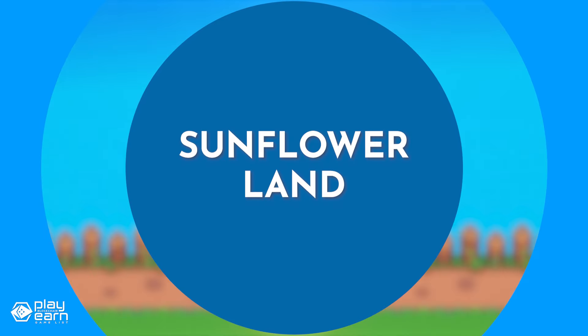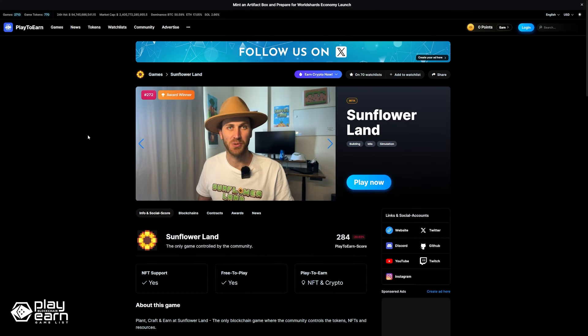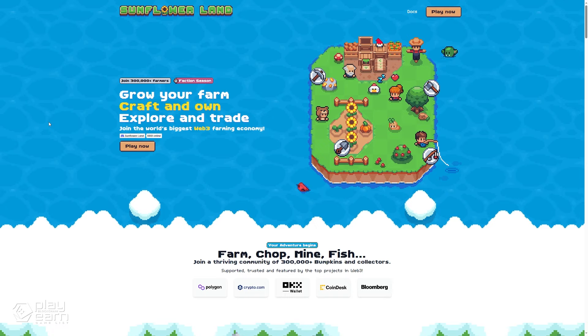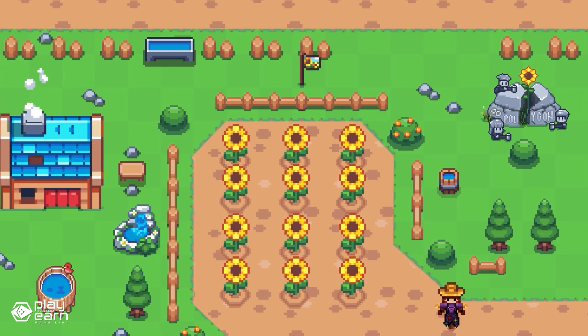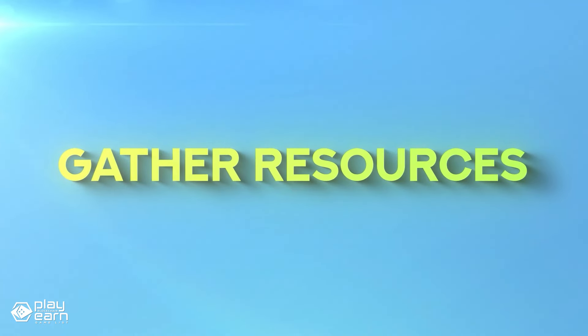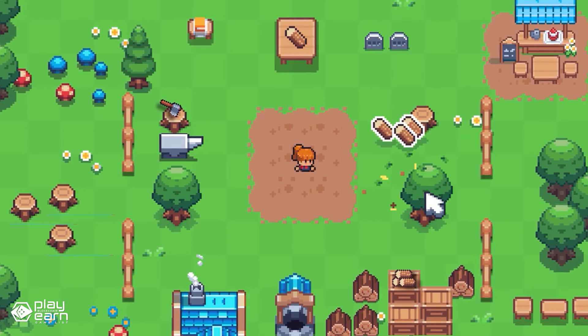The next game on our list is Sunflower Land. Sunflower Land is a farming and mining simulation game being built on Polygon. It's a game where you can farm, trade, and craft NFTs in a vibrant and colorful world. You can gather resources and craft rare in-game NFTs. These NFTs are not just cosmetic items — they have actual utility and value in the game.